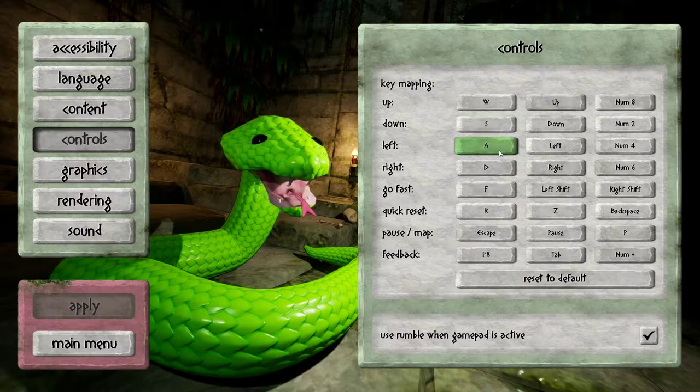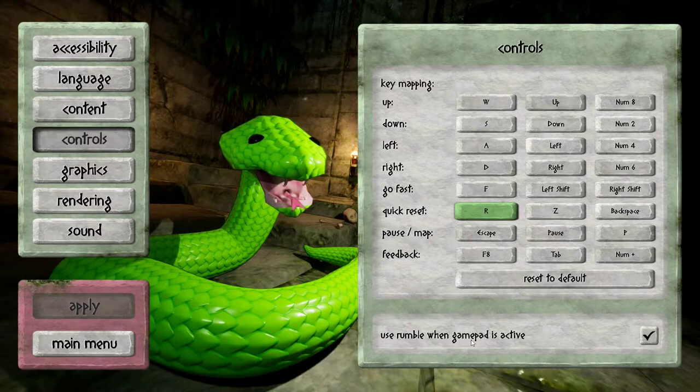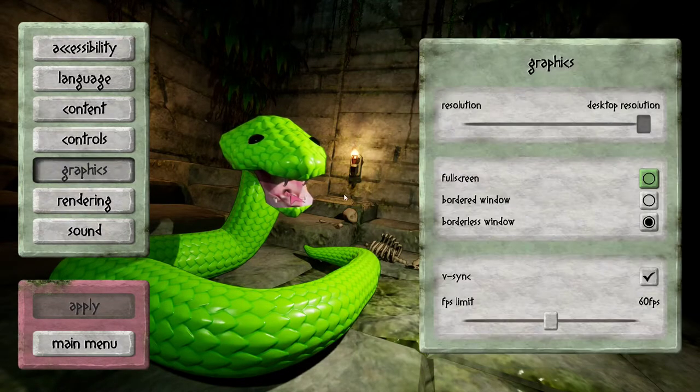Controls: WASD to move — up, down, left, and right. You can also pause and go fast with the F button, and there's also a rumble when gamepad is active. Infographics settings include resolution, full screen, border window, borderless window, V-Sync, and FPS limit.